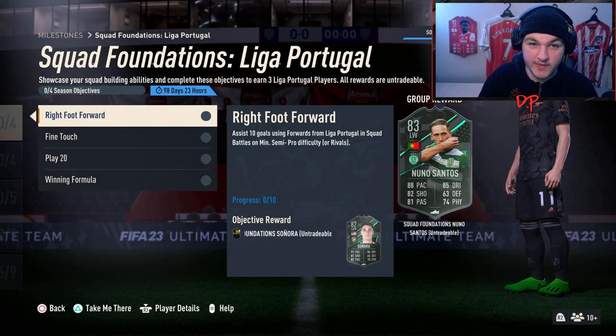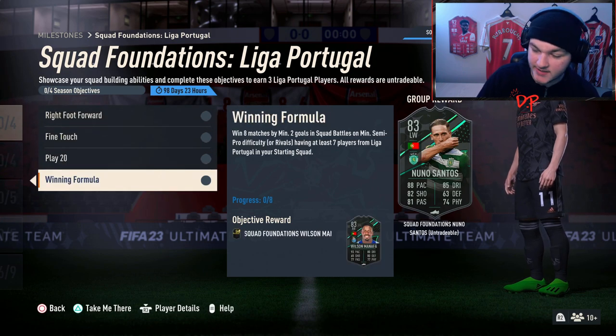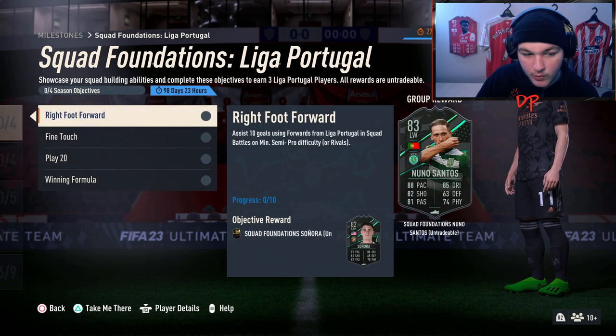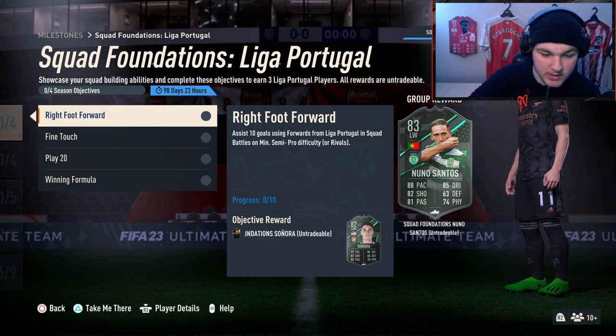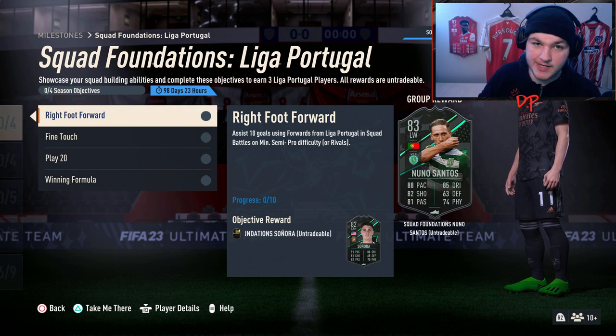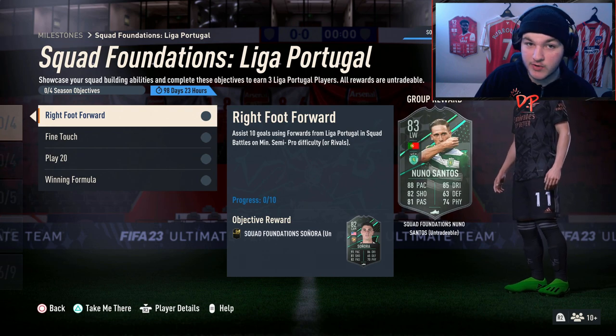What is going on guys, welcome everybody back to another video, another objectives guide. Just yesterday we had the Eredivisie squad foundations and today we've got the Liga Portugal. I don't know which ones look better because this Wilson Minartha looks like an absolutely exceptional right back. Let me know what you guys think down below. If you guys are new to these objective guide series, we go over all new objectives EA release, I give you tips and tricks with some in-game examples and if necessary, we'll build you a squad builder. Without further ado, let's get into it.